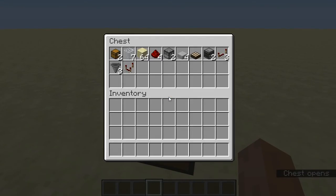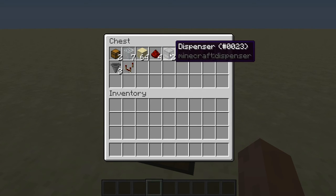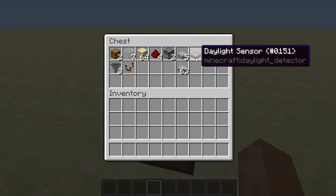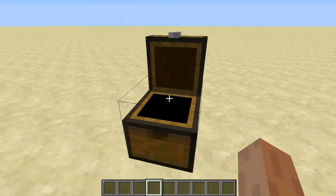What you're gonna need is: two chests, seven pieces of glass, a handful of blocks, four pieces of redstone, two dispensers, five stone slabs, a daylight sensor, two observers, three redstone repeaters, three hoppers, and a redstone comparator.